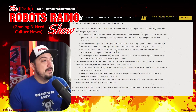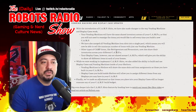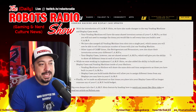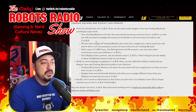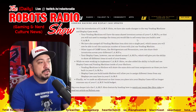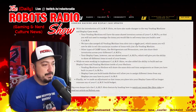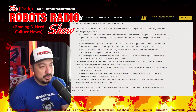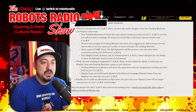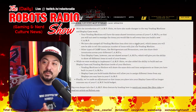With the introduction of camp slots, vending machines and display cases have been updated. Your vending machines now have the same shared inventory across all your camps, so you won't need to reassign items to sell every time you build a new camp. All vending machine item slots have been merged into a single pool, meaning you can sell the maximum number of items with just one vending machine.